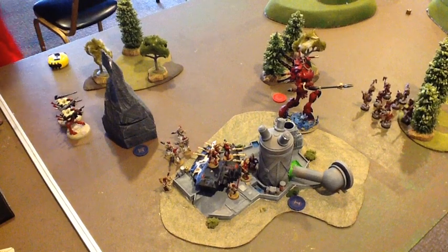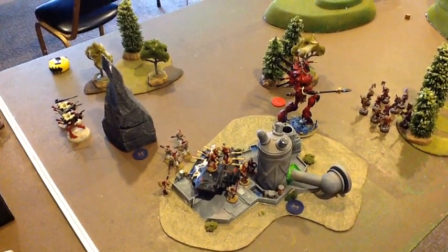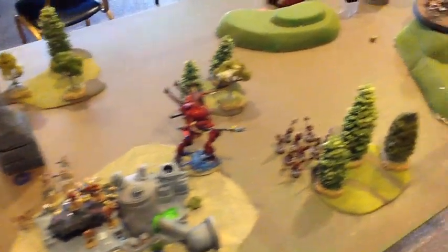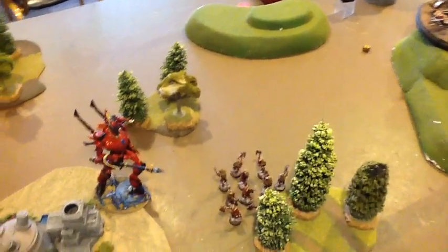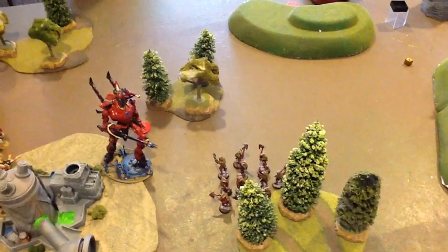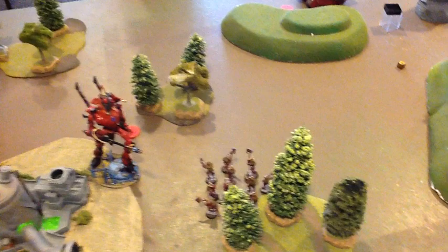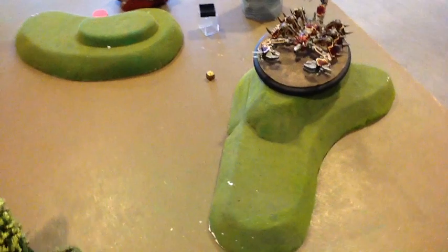At the end of game turn four, my opponent is beating me seven to four on the secondary. Unless the game goes seven turns and he stops earning secondary points, it will be very difficult for me to come back. His Bloodletters came in automatically. My Warlord trait of minus one to his reserve rolls may have helped keep them coming in piecemeal. This side of the board has completely collapsed — everything is gone. The only good news is the Brass Scorpion has not regenerated a hull point in the past couple of turns.